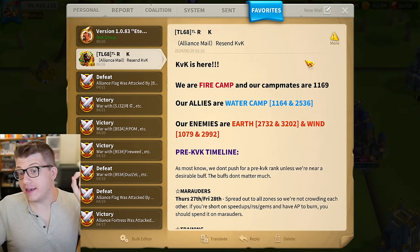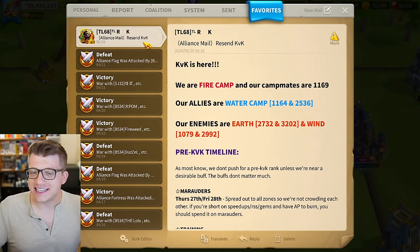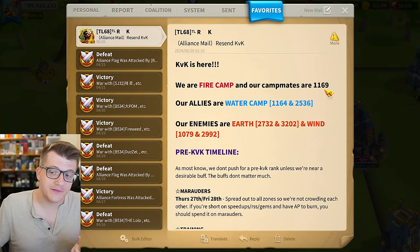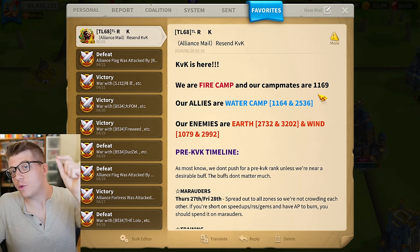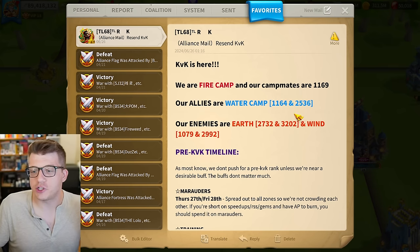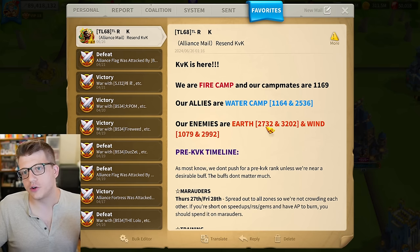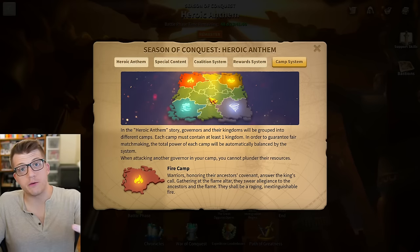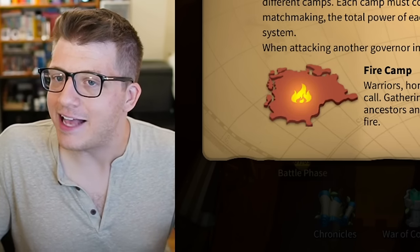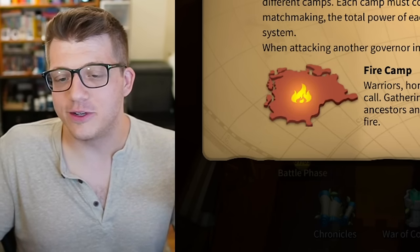Next let's talk about my KvK itself. Our good friend RK sent out the details a couple of days ago. We are in fire camp — our campmates are 1169. We're allied with water camp, which is 1164 and 2536, and the enemies are going to be on the other side of the map: earth and wind, that's 2732, 3202, with wind camp being 1079 and 2992. It's the left side of the map versus the right side — should be a really interesting KvK.